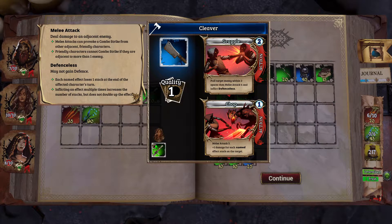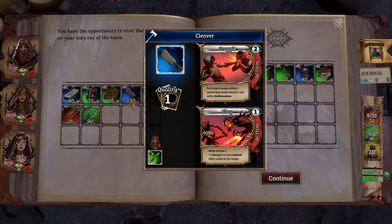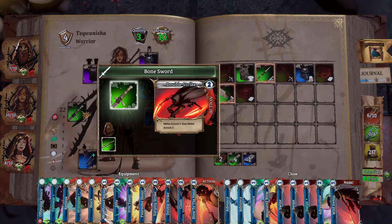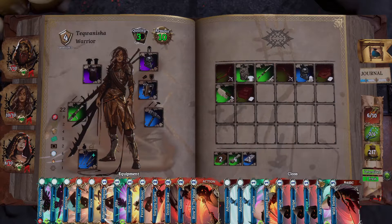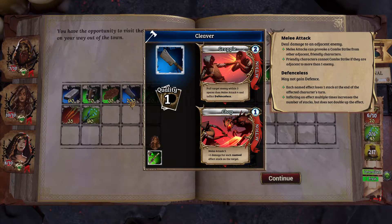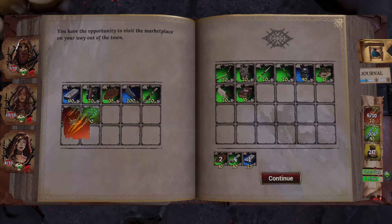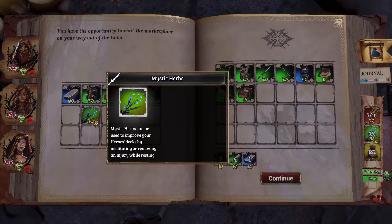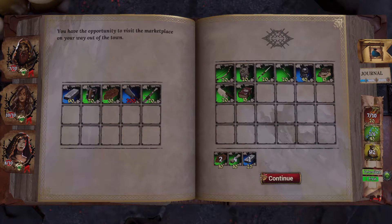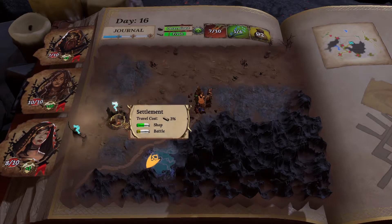Visit opportunity - visit the marketplace. Shop. What is that? Why is that 20? Oh, you sell it. What is their weapon? This sword - melee attack two, then melee attack two. So that's like four damage. Back to the shop. Full target, then two, inflict defenseless, melee attack three - that's a one for three. Nah. I'll keep my golds.